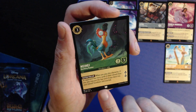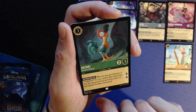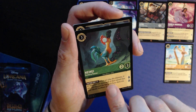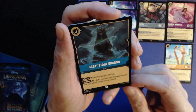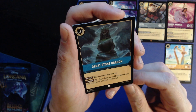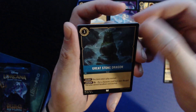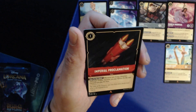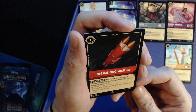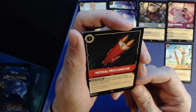Prince Eric with bodyguard. Marshmallow: three for three/one lore — this character gains one strength for each card in your hand, so with seven cards in hand he's a seven/three. He He: three for two/three, two lore — if an opponent has more cards in their inkwell than you, put the top card of your deck into your inkwell exerted. Great Stone Dragon: comes into play tapped — put a character from your discard into your inkwell face down and exerted. Pretty solid for three.